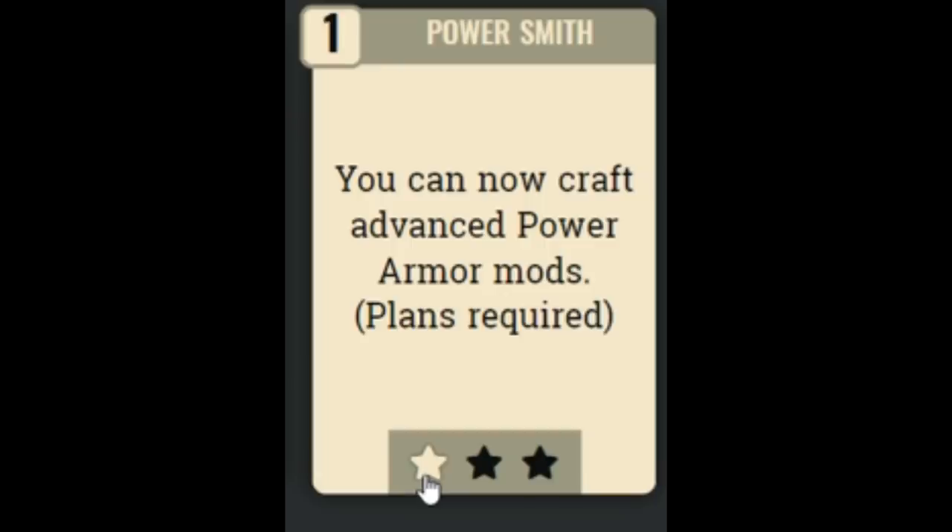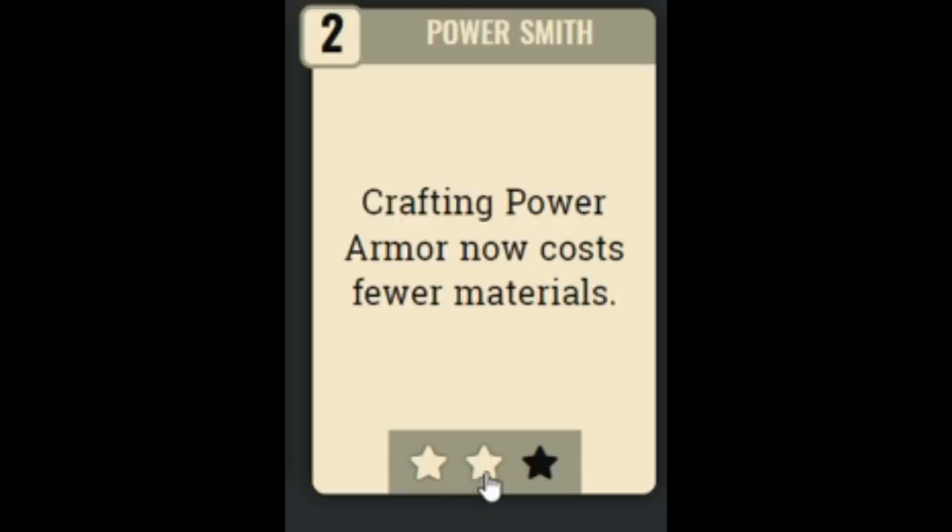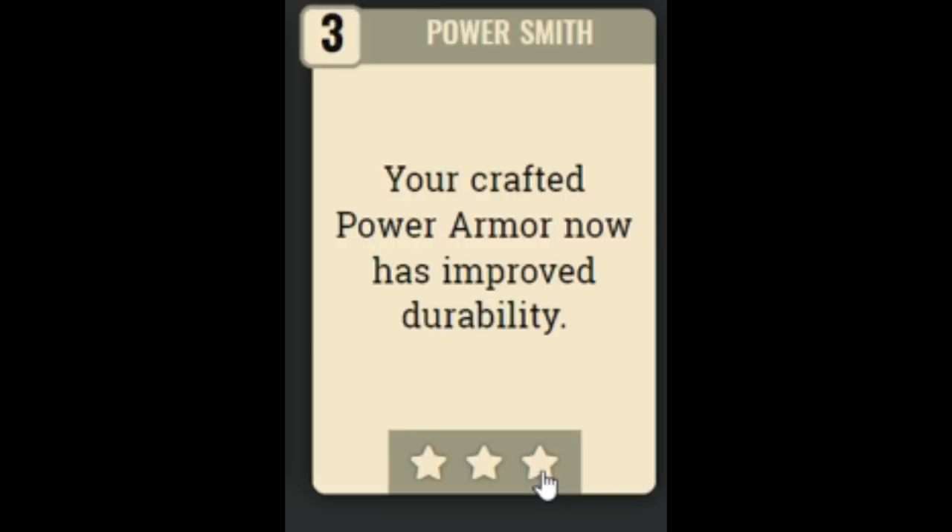Next we have the Power Smith perk, which lets you create advanced power armor mods. Rank 2 reduces the material cost and rank 3 increases durability. Again, I would only get rank 1 for the advanced power armor mods.